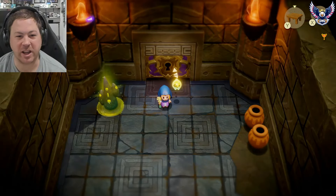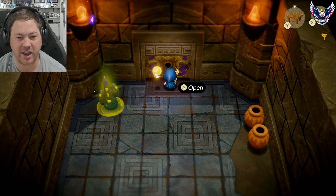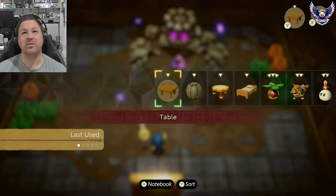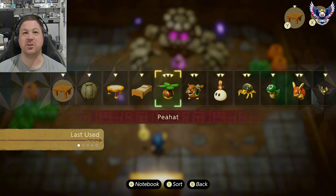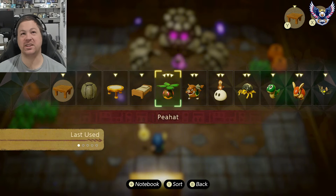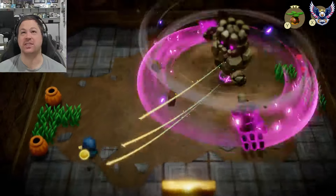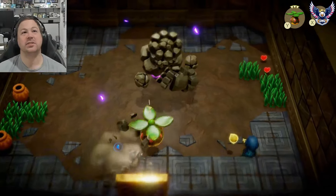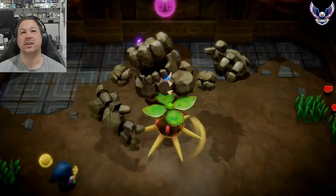We've got the first boss in Zelda Echoes of Wisdom right now — if you don't like spoilers, click away now. We've got a Talos enemy. This thing is an echo you can find right outside the rift in a cave and it is an absolute cheat code for the entire dungeon, including this boss. You just send it in — look at it go.